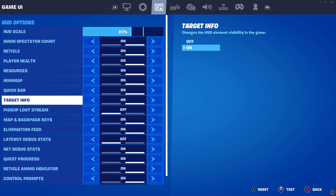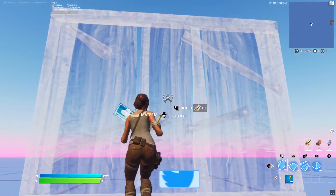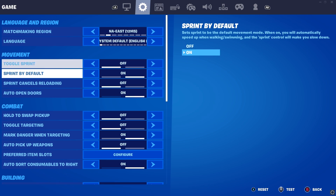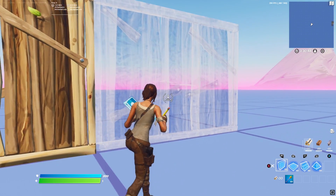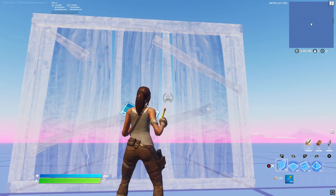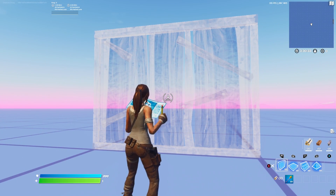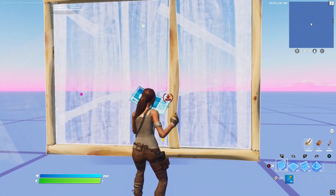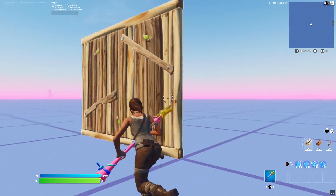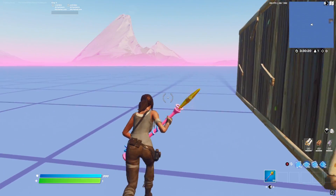One more setting: Target Info. When you have it on with regular builds it shows everything on screen when you place a build. When you go into settings and turn off Target Info it takes everything away — and it reduces input delay. Less input delay is always better. I would only do this in creative though, because in regular play if you take someone's wall you won't know if it's yours or theirs — it's kind of like Russian roulette.